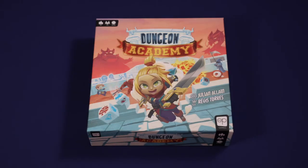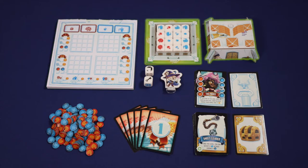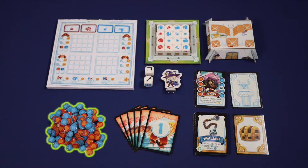Dungeon Academy comes with all of the components that you see here, including 150 adventure sheets, one cardboard dungeon, 16 basic dice, a labyrinth and boss die, one teacher standee, 10 hero cards, 20 loot cards, 6 exit cards, and 158 double-sided energy tokens.